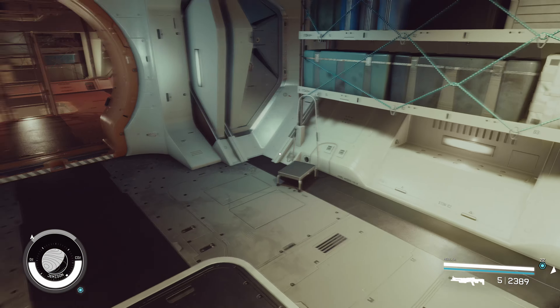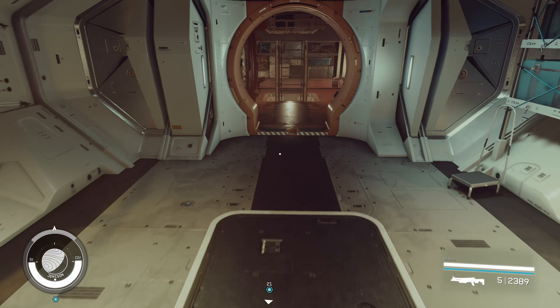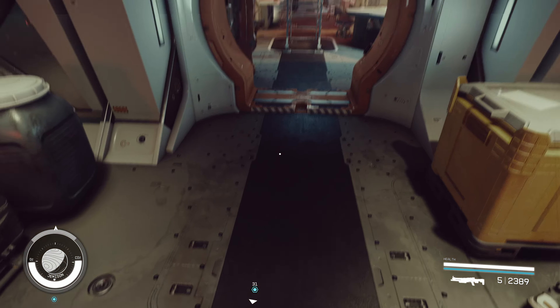And then finally we have the bridge, but we'll get to that in a minute. Normally when you try and take this ship it'd say you can't because it's damaged, but I used console commands. There are some really cool interiors here as I showed, but there's one in particular that I want to highlight.